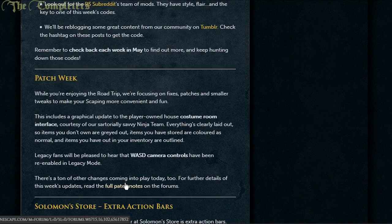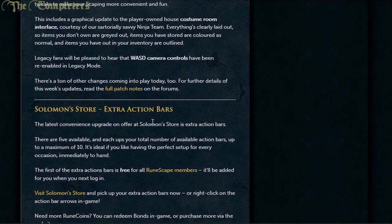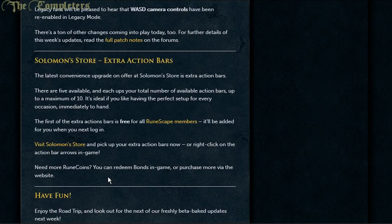We have the patch notes — quite a large chunk. Solomon's Store is also selling extra action bars: five available to purchase, each adding to your total number of currently available action bars. Right now it's five but you can have up to ten. You can check out Solomon's Store for the price, and if you really want them but are too lazy to buy them, you can always get bonds in-game and get it that way.